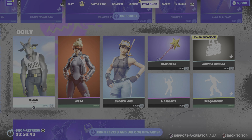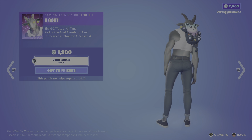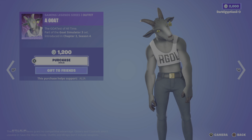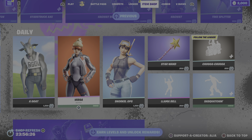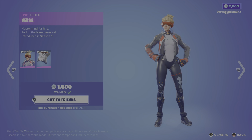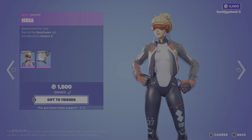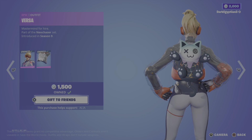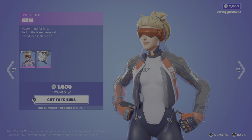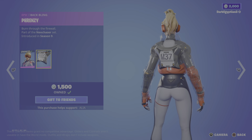Moving us on to the daily store — we have a bit more of an extended daily store today with three skins. We've got the return of the Goat, the Goatest of All Time, part of the Goat Simulator set, first introduced last chapter. Moving on, we have the return of the Versa skin — Mastermind for Hire, part of the Neo Chaser set, first introduced in Season 9. She literally looks like an Overwatch character, and I love that plastic jacket she has on. Very, very cool.